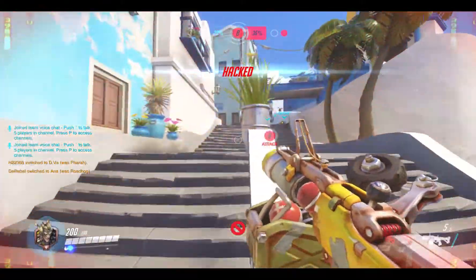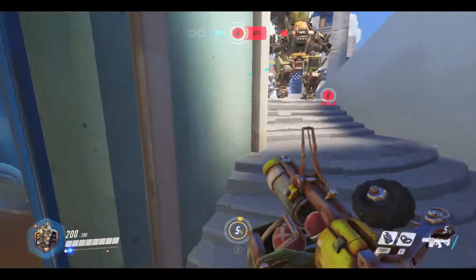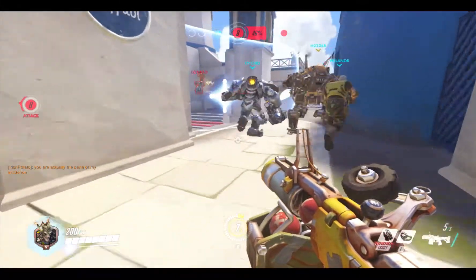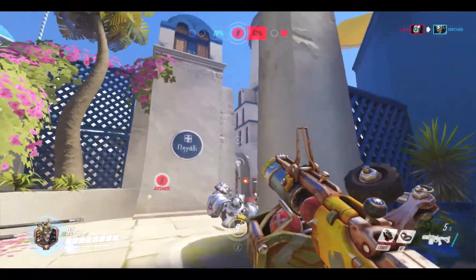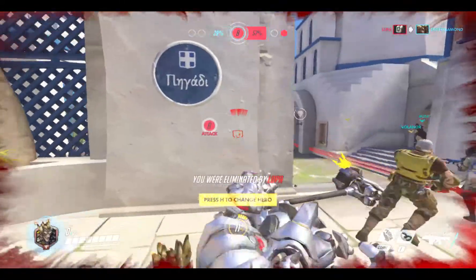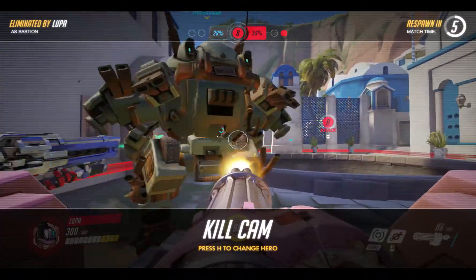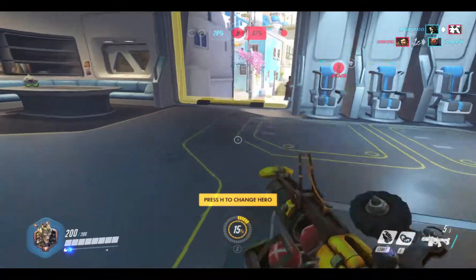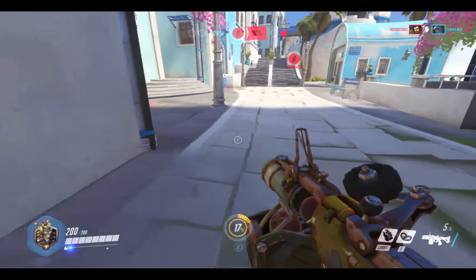So, a few pieces of advice. First of all, you're going to want to do a bunch of practice if you're not used to PC, because memorizing the controls is one of the most important things. W is for moving forward, A is to the left, D is to the right, S is back, and space is the jumping key. These are pretty easy to replicate.